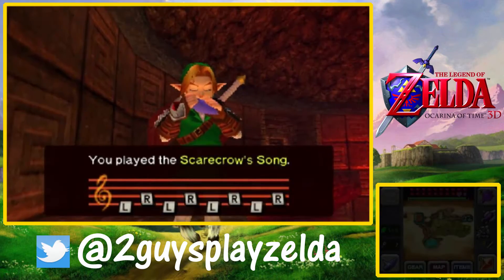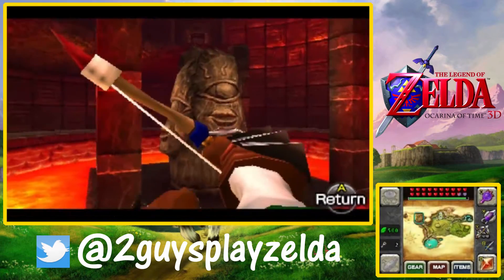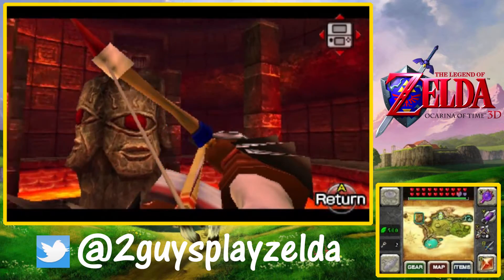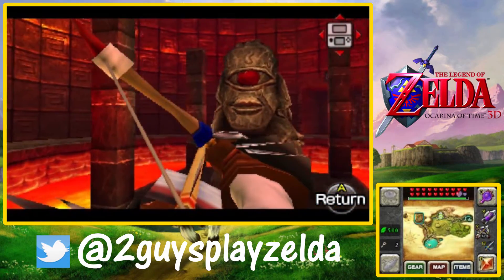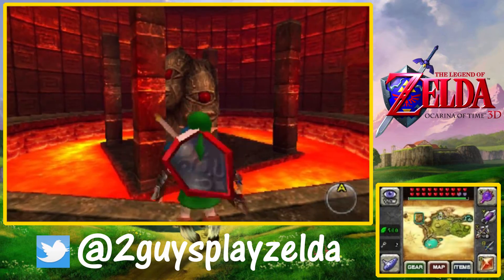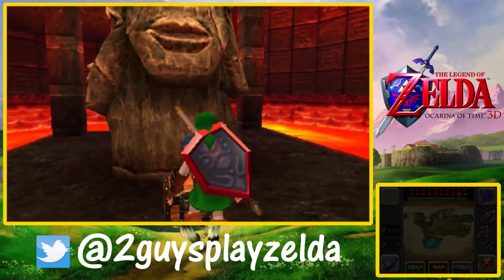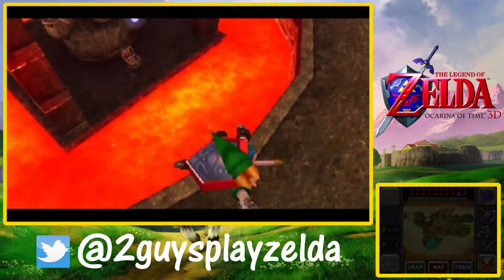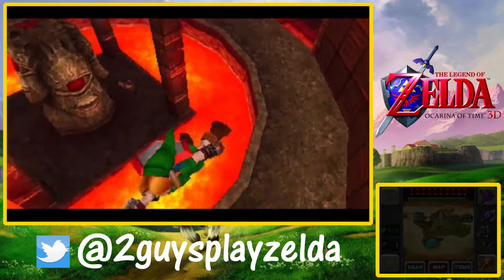They do bring back some interesting concepts - this room almost looks like we're in the Fire Temple, and earlier it looked like we were back in the Spirit Temple, which resembles Ganon's Castle that we'll be going through in a couple parts. We're here for two parts unfortunately. There's this spinning platform that's harder than it looks, especially because the eyes aren't at the same level on all four sides. It's a lot easier on the 3DS than the N64 - shooting arrows is much harder in that version.